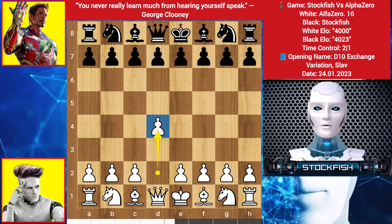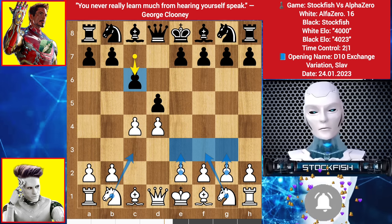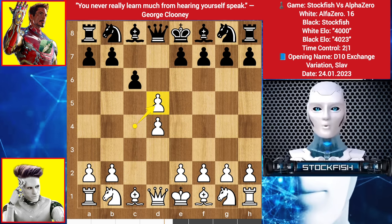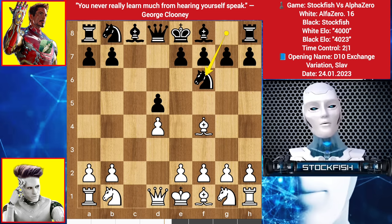He started with d4. We have d5, c4. I played c6 - the Slav Defense opening. I always prefer you to play the modern line like e3, knight here, knight f3, or bishop on this line, but here AlphaZero chooses to play c takes d5. I played c takes d5, bishop comes to f4, we have knight f6.